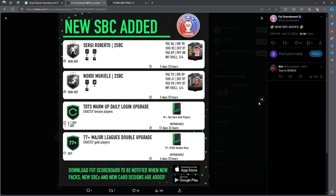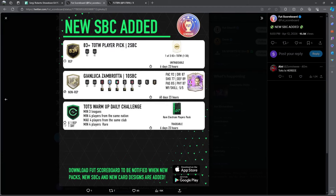The first SBC with Team of the Season warm-up: the daily login upgrade — repeatable every single day. You get one 81, two rare gold player packs with a 77-plus, a Major League double upgrade, and on the next page a Team of the Week player pick.